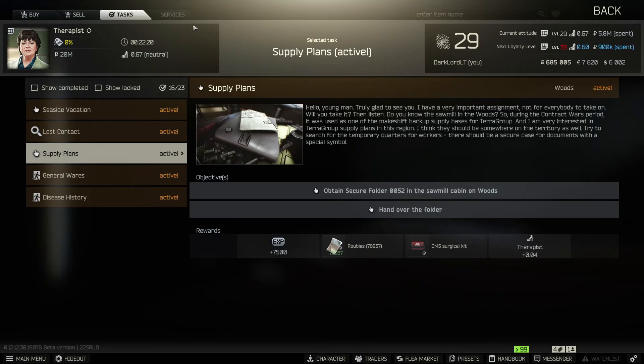Hi, how it's going? Today I'll show you how to pass a quest for a therapist called Supply Plants in Escape from Tarkov. To pass the quest we'll have to obtain a secure folder in a sawmill cabin on Woods, so let's head over to Woods.